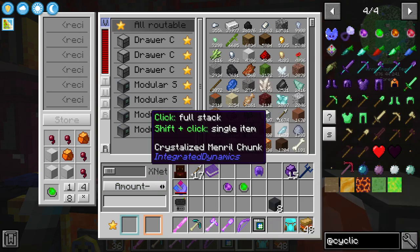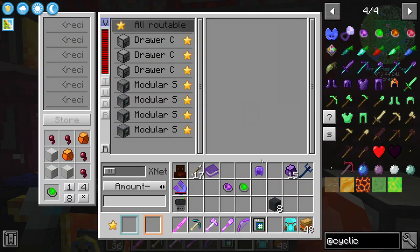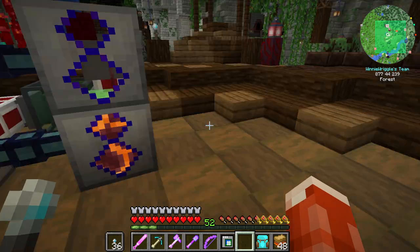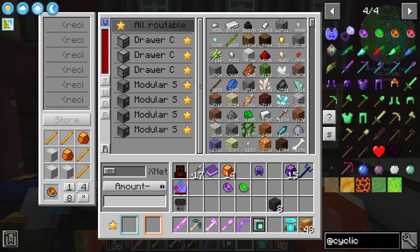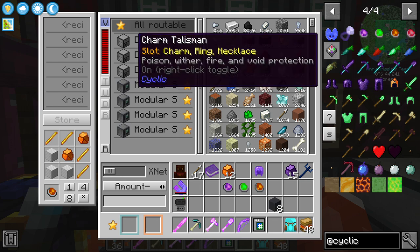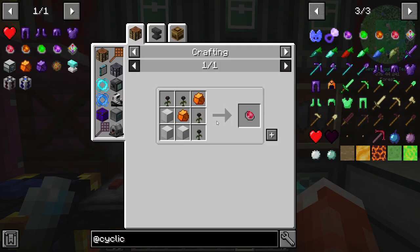A fire charm needs blaze rods and a few more crystallized amber, which I'll have to get out of storage. I believe these all have durability as well, so I'm guessing the charm talisman also has durability. The wither charm — we need wither roses.